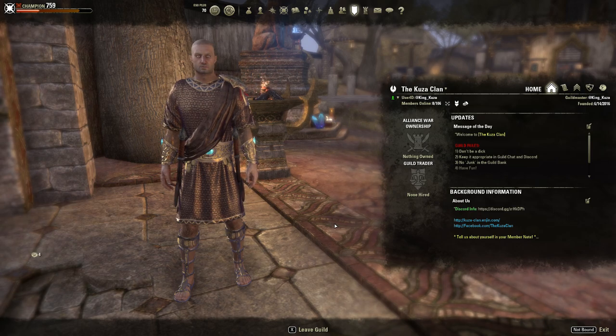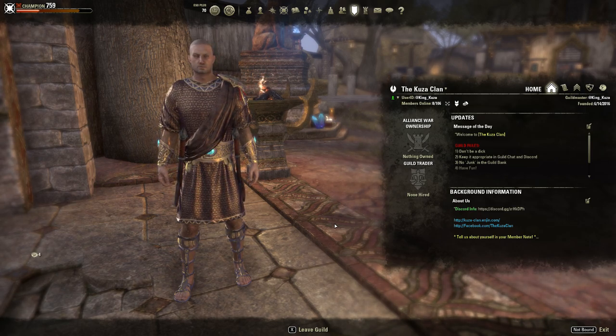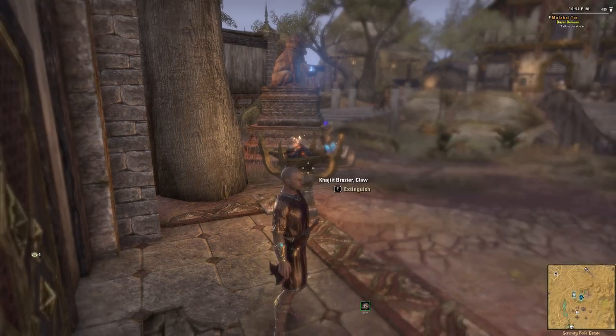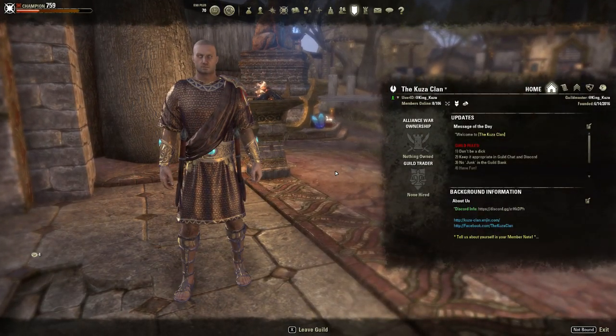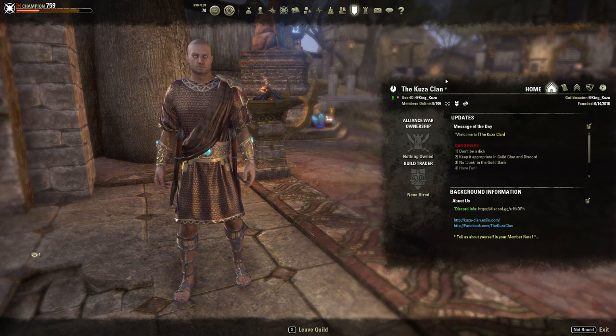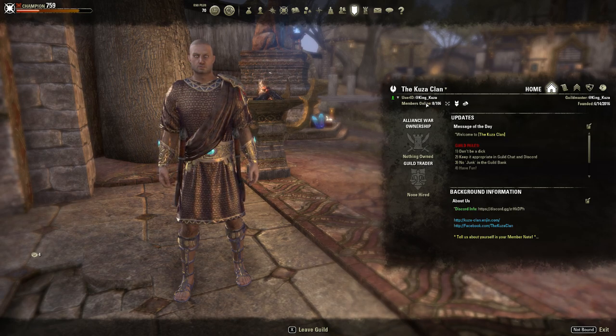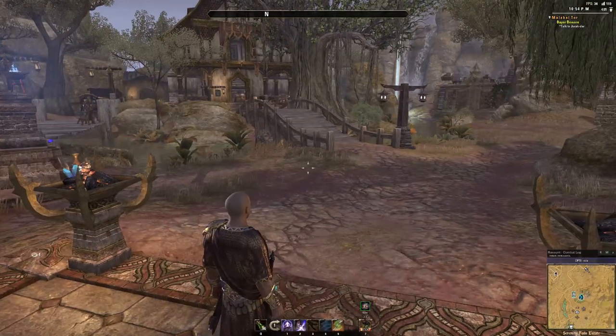Hello everybody, this video I just wanted to show you guys my primary residence, Serenity Falls Estate here in Reapers March. This property also serves as a guild hall for my guild, the Kuza Clan. If anyone's interested in joining the guild after the video, feel free to hit me up on YouTube or find me in game — my user ID is at King Kuza.